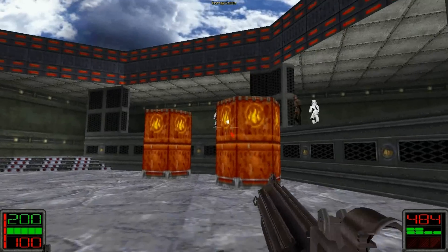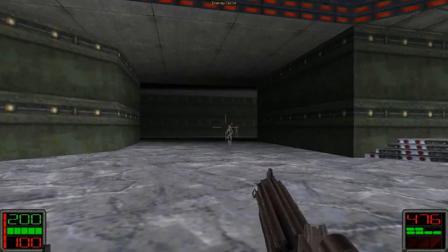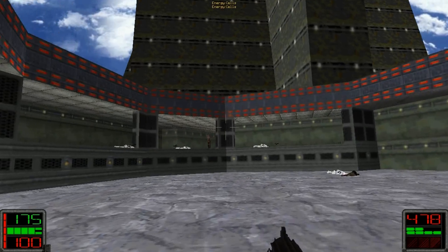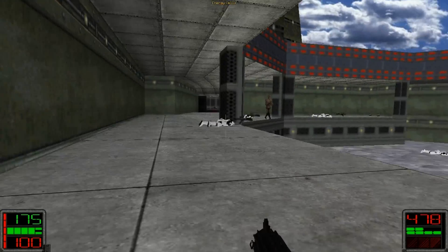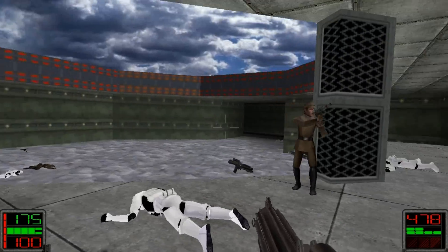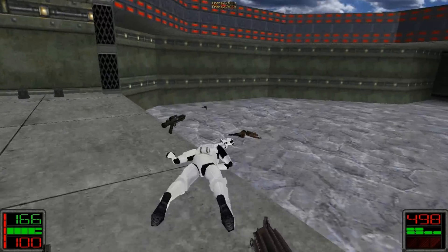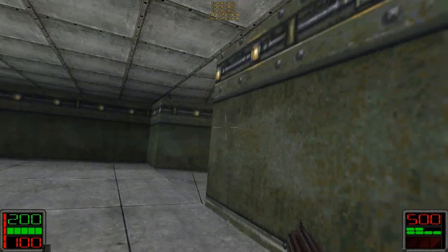We can just blow up these giant canisters and blow up the guys. Now, there's another new enemy in this level: the Imperial Officer. He goes down in one shot — he's probably one of the weakest enemies you'll ever encounter in this game.